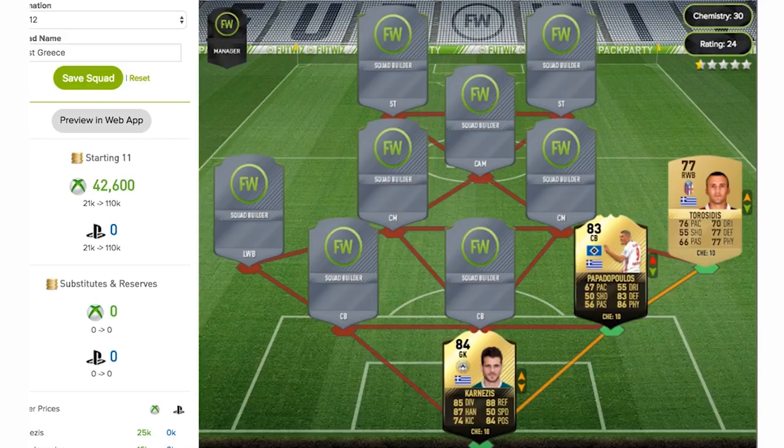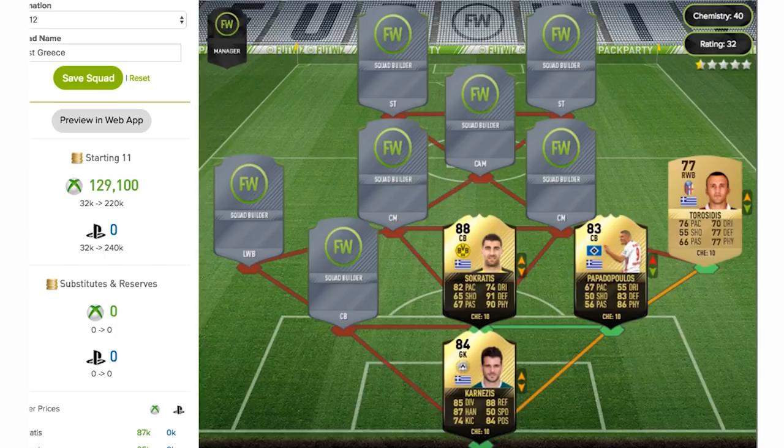The next centre back is actually the highest rated player in the team, and it is Socrates. As we can see, this is a fantastic card — 88-rated in-form. I'm kind of surprised this guy didn't get a team of the season, but as you can see it's a very good card overall. An 82 pace on that card is very important, and 91 defending with 90 physical makes him a very solid centre back.